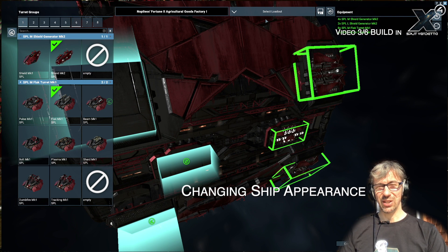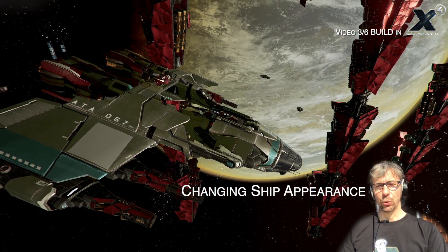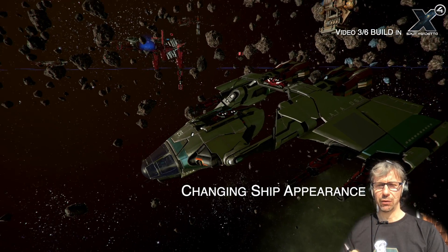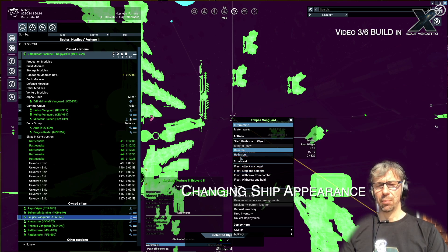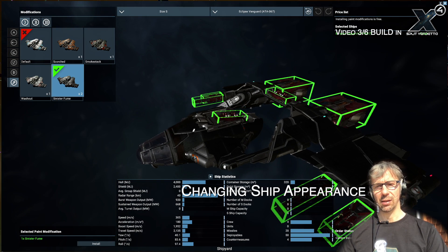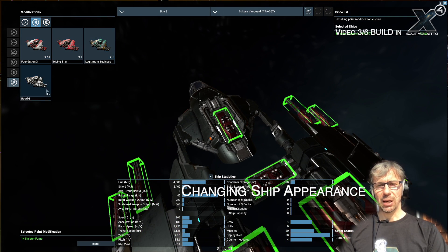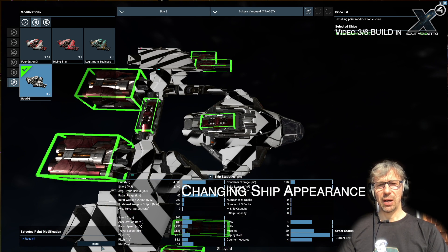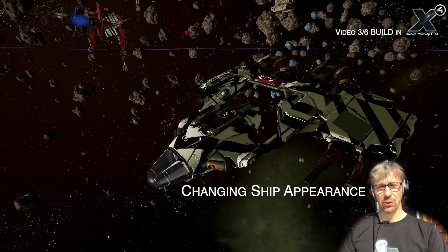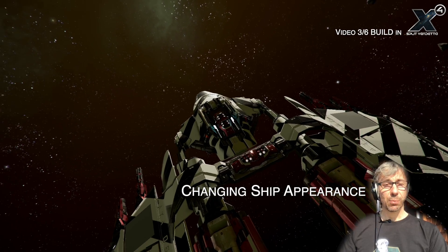If you are into the design aspect of the game you might also want to design ships. You can of course do that with upgrades and designing your ship on the modular level of applying engines and so on. There's also the possibility to change the color and texture of your ship using the design menu, where you can apply paint mods. Paint mods can be found in ventures, so if you play the online gameplay you can get paint mods as a reward.